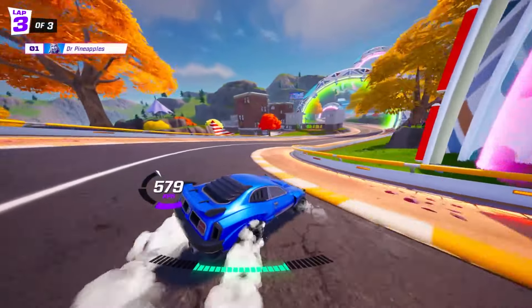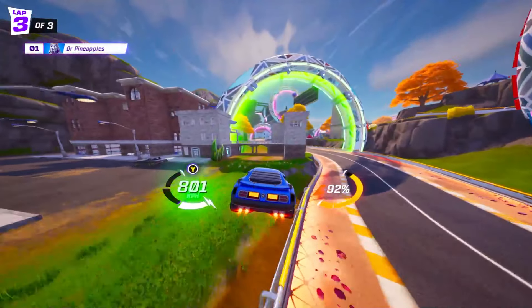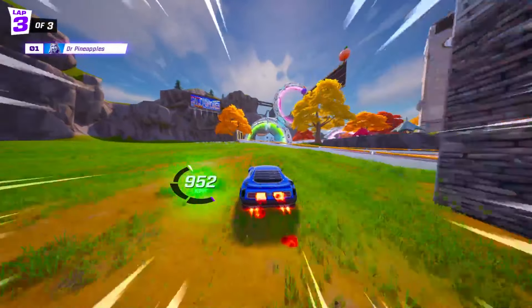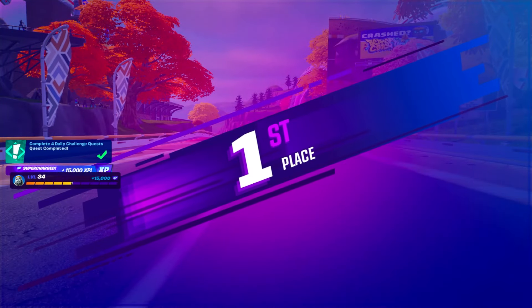Towards the end of the track there's a pretty simple shortcut where you can go either above or through a building yet again off the left side of the track to save a considerable amount of time. If you use a boost after this as well, you'll have a real direct, quick approach to the finish line — which could be the difference between you winning or losing.